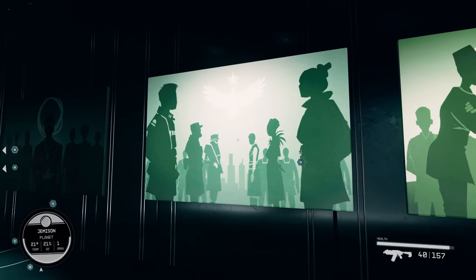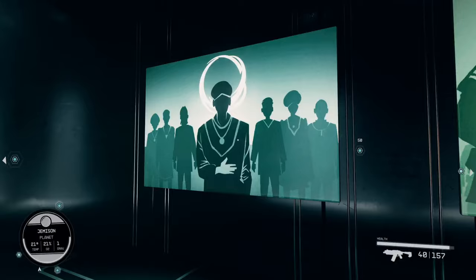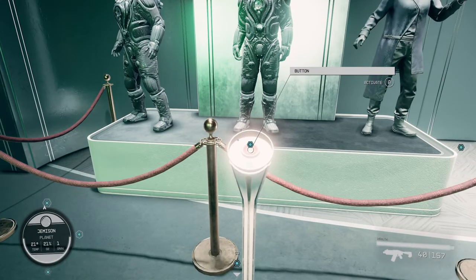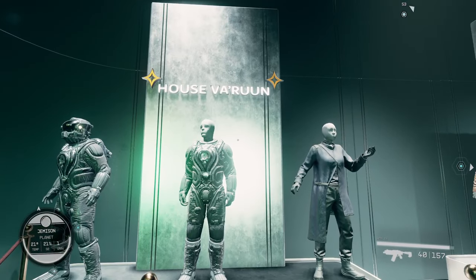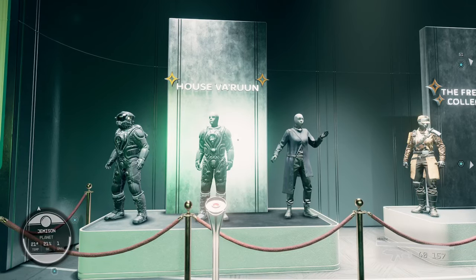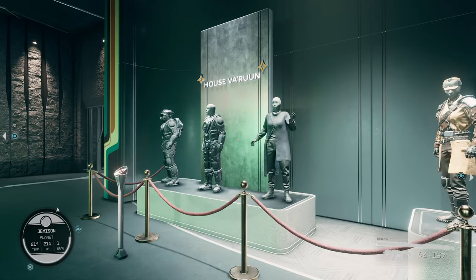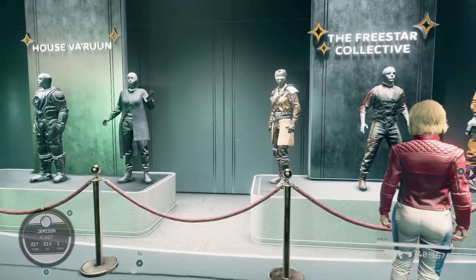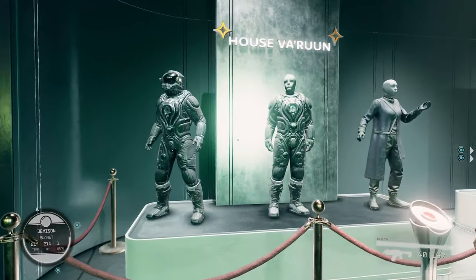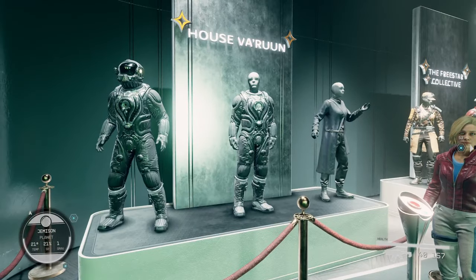Freestar Collective - they will play heavily into your game. They're kind of like the secondary government, and then House Varun is like the third. I don't believe you can actually join House Varun - they're kind of like the religious nuts out there, snake worshippers. Conan the Barbarian was his enemy - James Earl Jones was the bad guy, I don't know if y'all knew that. So we've got UC, Freestar, House Varun - those are the big three out there.